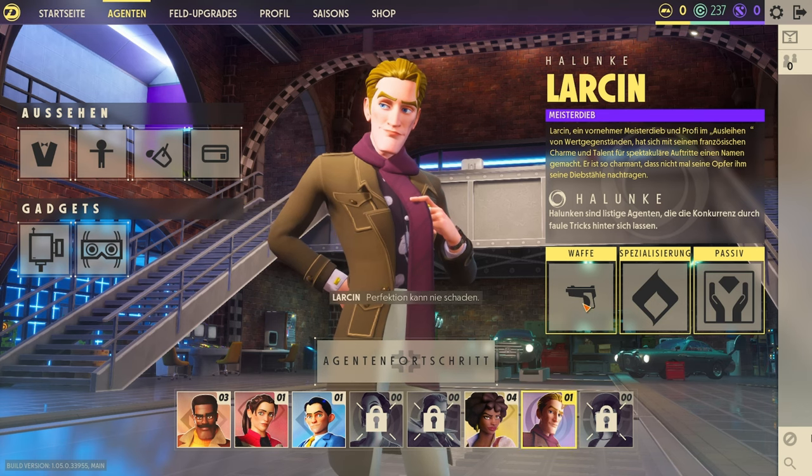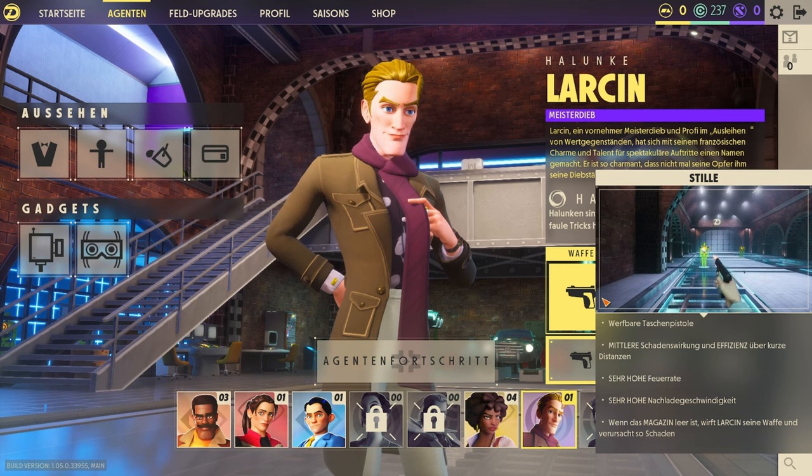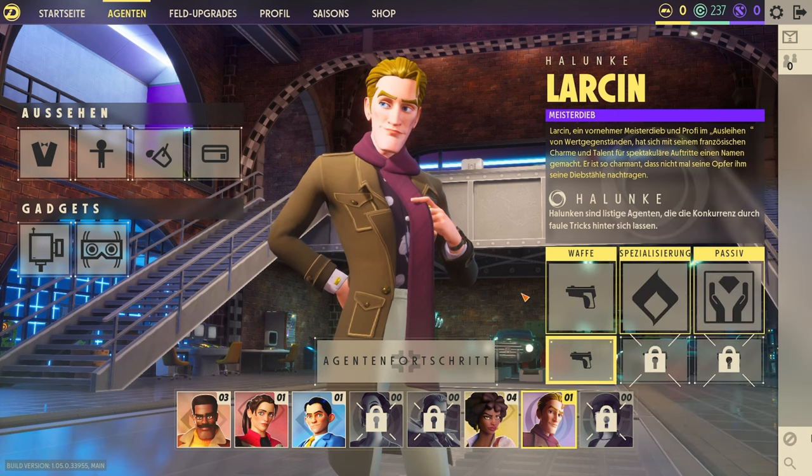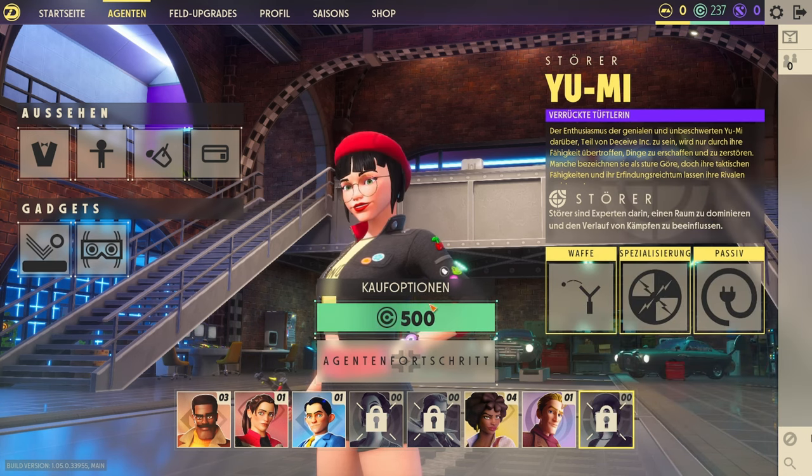Zum Beispiel hat sie ein Scharfschützengewehr, er eine schalgedämpfte Pistole, Madame Xiu eine automatische Schnellfeuerarmbrust, er eine Hand als Schrotflinte. Sie hat eine doppelläufige Pistole – beziehungsweise zwei Pistolen. Herr Lunke, den ich freigeschaltet habe, hat eine normale Waffe und wirft sie anschließend. Und sie hat eine Zwille. Die ganzen Charaktere schaltet man mit Coins frei – zum Beispiel kostet einer 500. Wenn man Runden spielt, bekommt man Coins.